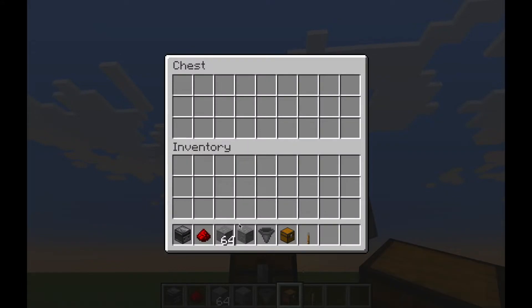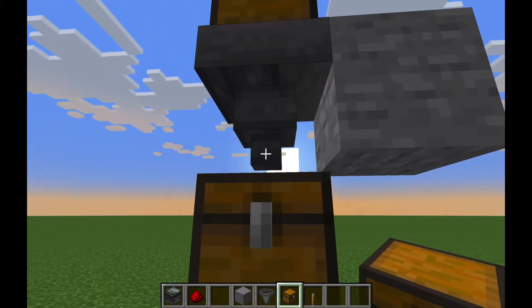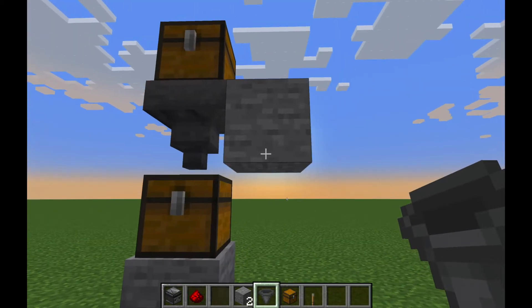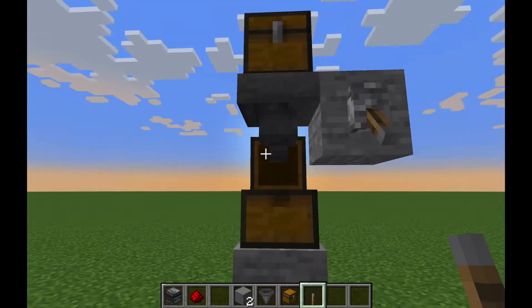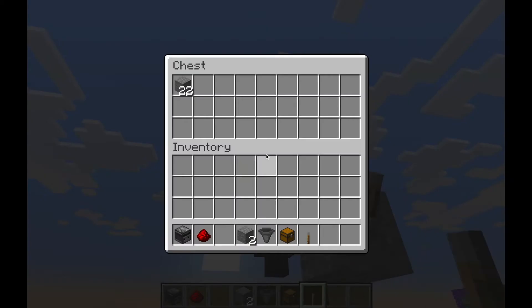Hoppers pick up items from the block above and funnel them down into wherever the hopper is pointing. So items will come through the hopper and then into the chest. If I wanted to stop that, I could power it and it will stop moving anything, and then if I unpower it, it will continue.